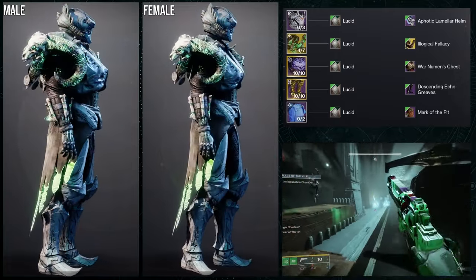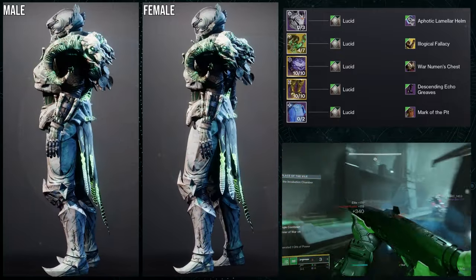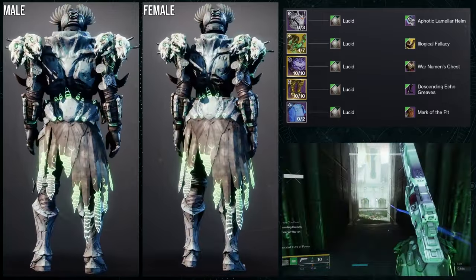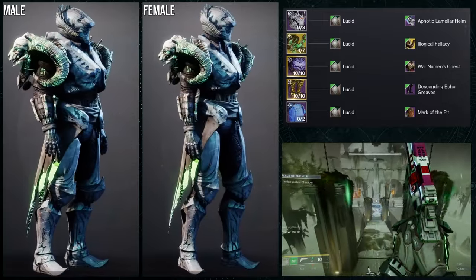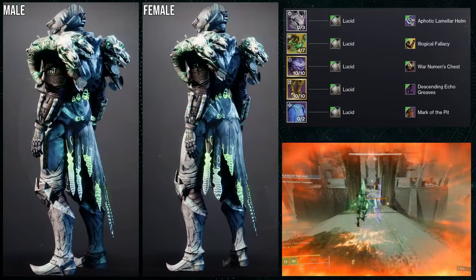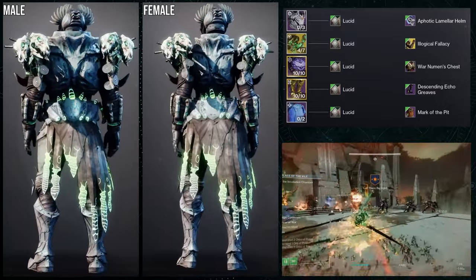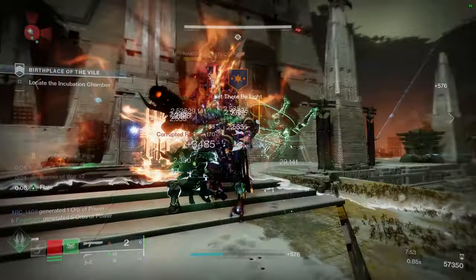There are a lot of cool pieces here. Mark of the Pit already has that green glow on default, so if you don't want to use Lucid you don't have to — you'd just switch out the Aphotic Laminar for something else. The Descending Echo Greaves go really well with the chest piece, and the chest piece pairs well with the mark because the front of the mark and waist match War Newman's. I think this set is super dope. I'd love to make a set using Illogical Fallacy with a Viking witch doctor warrior theme — that would have been really cool.